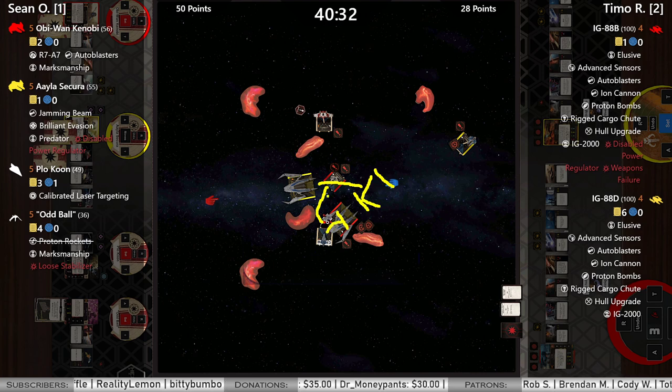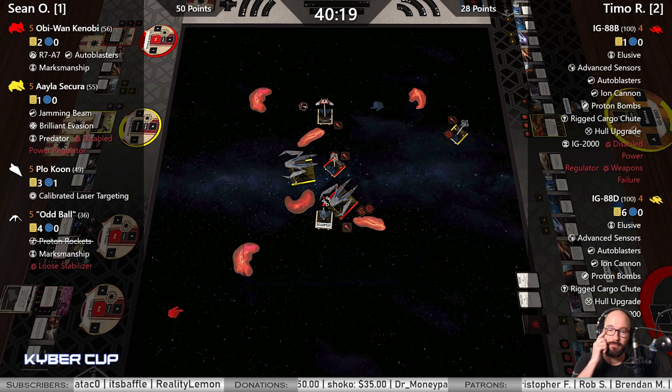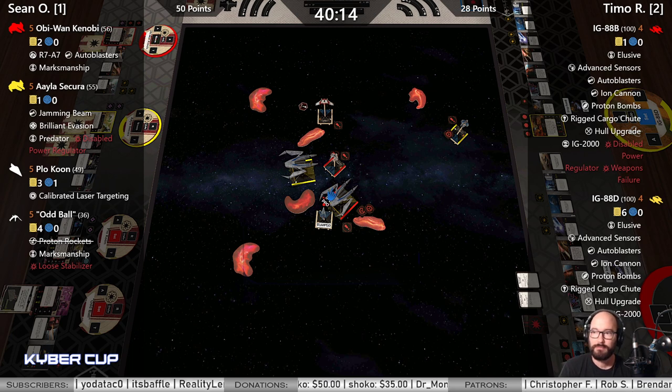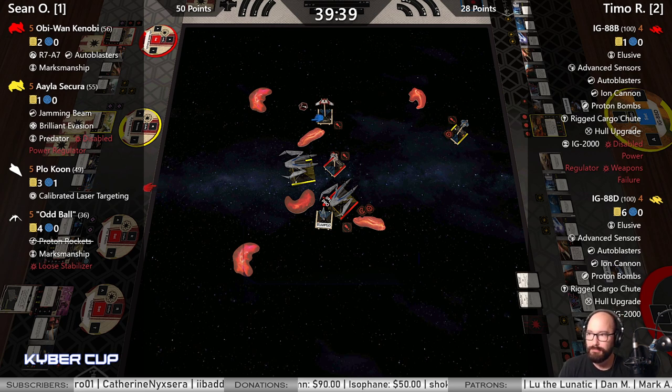You're probably gonna get swiggedy-swooped. You probably block Plo but I think you can't — you need to stop real short to block that talon. A talon from Obi onto the Proton would be good. Oddball's out of the game for a little bit, so that's good. You've got control on Aayla but she is facing you. Drop a bomb here with Yellow.